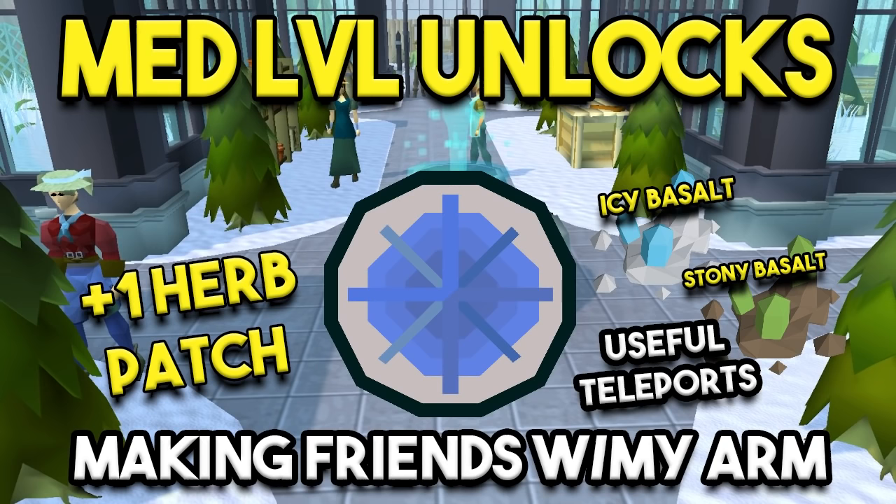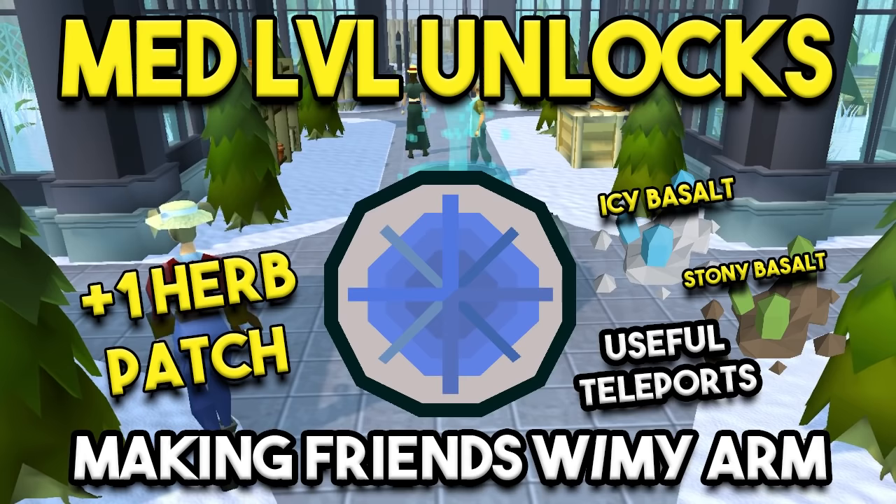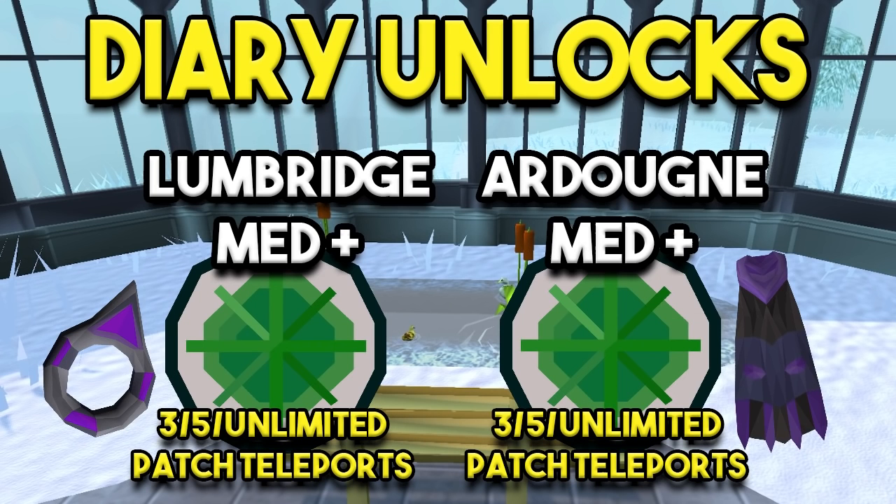A good mid-level unlock is the Making Friends with My Arm quest. Through that you get another herb patch and access to two amazing teleports — the icy basalt and stony basalt. You make those yourself, and those teleports take you directly to two different herb patches we'll be talking about today. That's like the final cherry on top as far as the herb patches go.